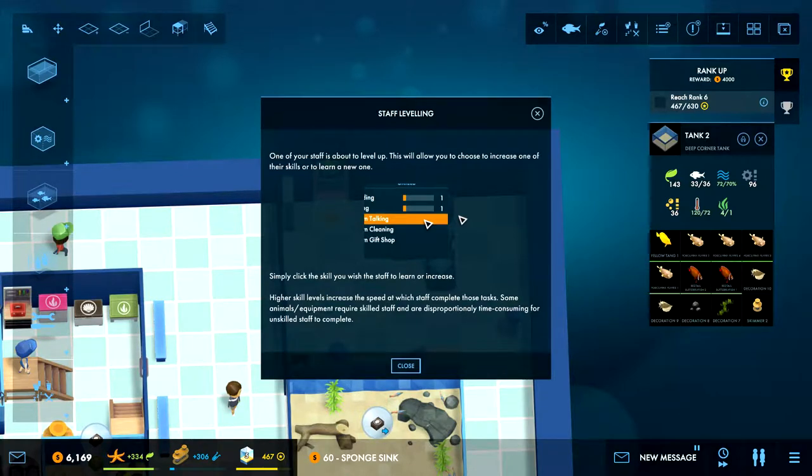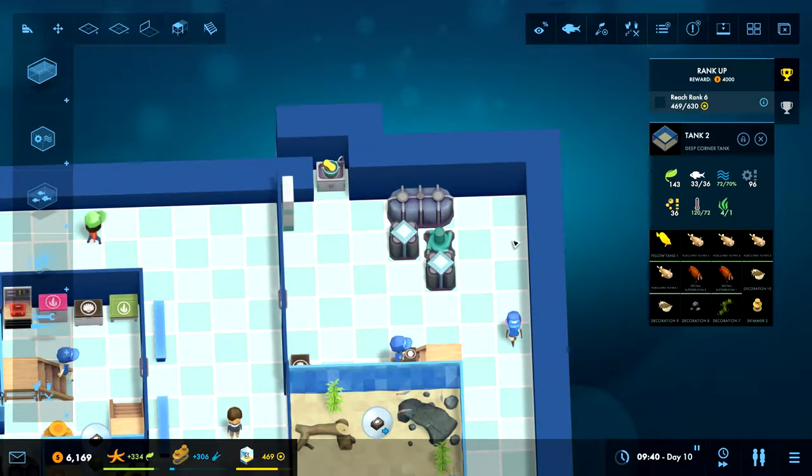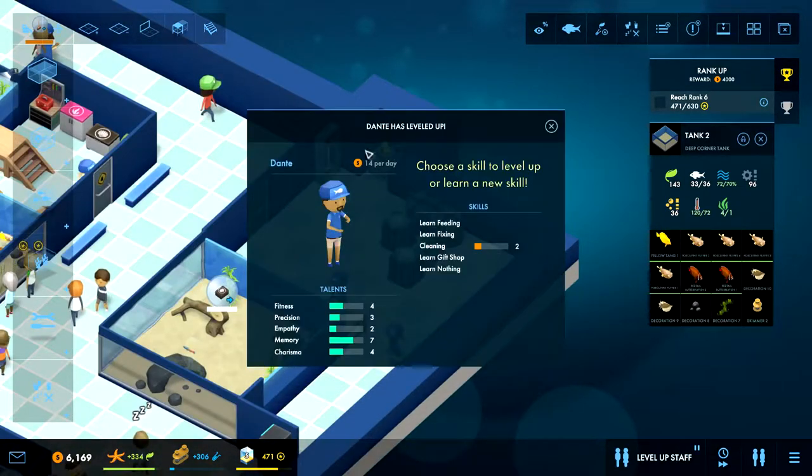Simply click the skill you wish the staff to learn or increase. Higher skill levels increase the speed at which staff complete those tasks. Some animals' equipment require skilled staff and are disproportionately time-consuming for unskilled staff to complete. Dante has leveled up. Choose a skill to level up or learn a new skill.